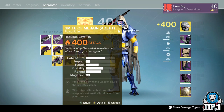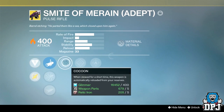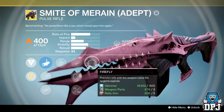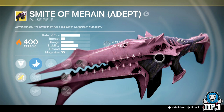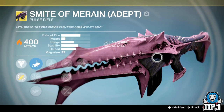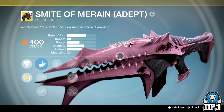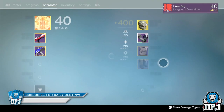And then we've got my baby — the one I seriously wanted — and it is the Smite of Moraine Adept version, offering Solar Burn. It's got Cocoon, Hand Loaded, Lightweight, Reinforced Barrel, and Firefly. Absolutely a beast of a weapon. I remember back in the day with the Messenger, we had those low rate of fire, high impact Pulse Rifles where a two-burst headshot would kill you. The Smite of Moraine was actually the only Pulse Rifle that could do the same thing but shoot quicker. I really loved this weapon in PvP. I also got the Harold version, which is pretty decent.